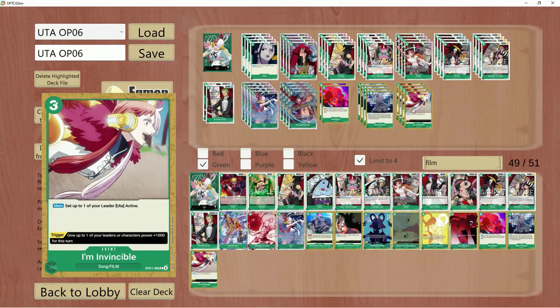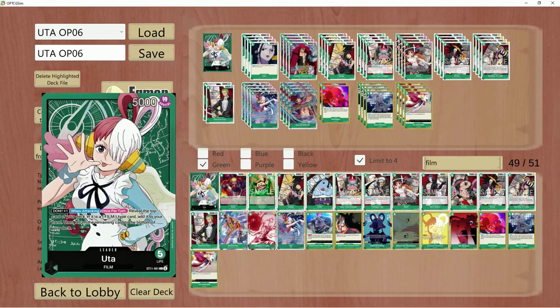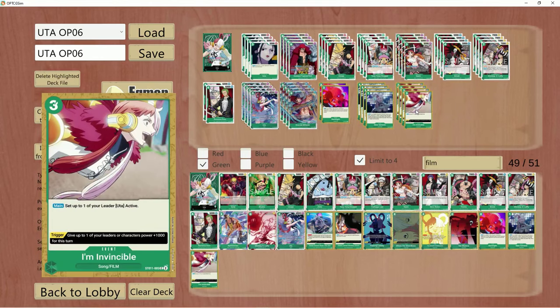I'm Invincible is another card for Uta that allows your leader to restand once you spend the Don to do so. So you could attack for eight Don — or seven, six, whatever — and then spend three Don for I'm Invincible and restand, which is really, really good.